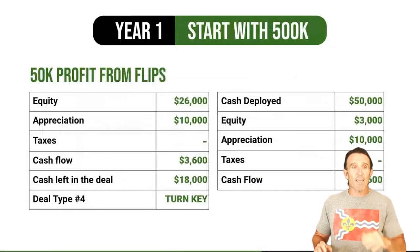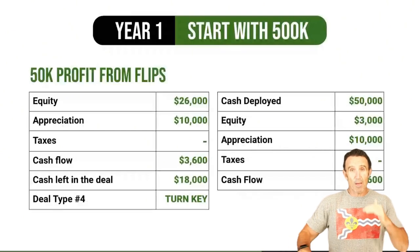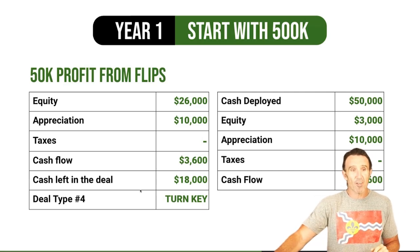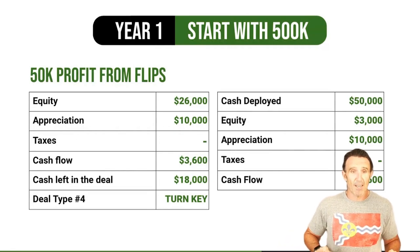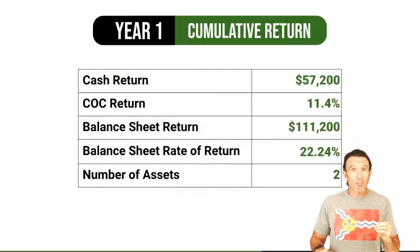Here's what Year 1 looks like: you make $50K profit from flips. With your BRRRR you get $26K in forced equity — because you're buying at 85% of a $200K house — the house appreciates $10K, cash flow is $3,600, and cash left in the deal is $18K. For the turnkey deal you deploy $50K that first year, get $3K in equity pay-down from the tenant, appreciation of $10K, and cash flow of $3,600. Your cumulative return is $57K — that's an 11% cash-on-cash return.